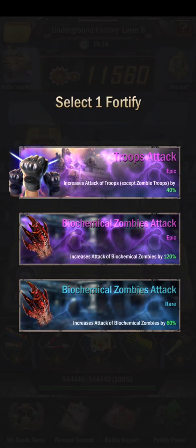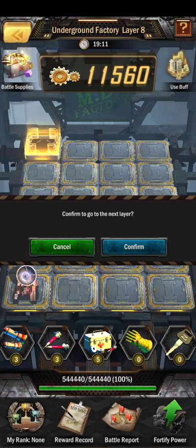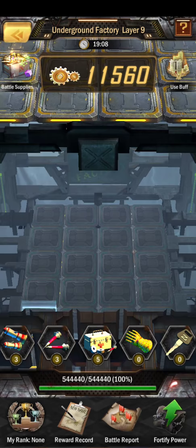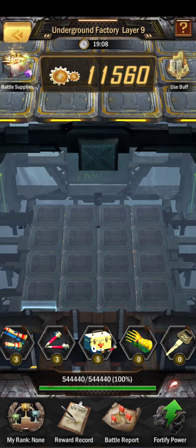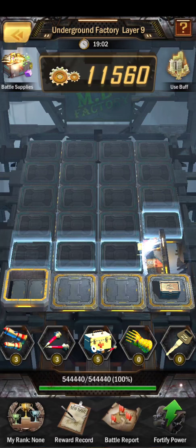Troops attack — I guess we'll pick that. Normally I would recommend getting this one, but I have more troops than I have zombies here, so we'll keep going. That was the last level that we could skip — it allowed me to skip six levels. I got to 15, so I was able to get to 9 easily.